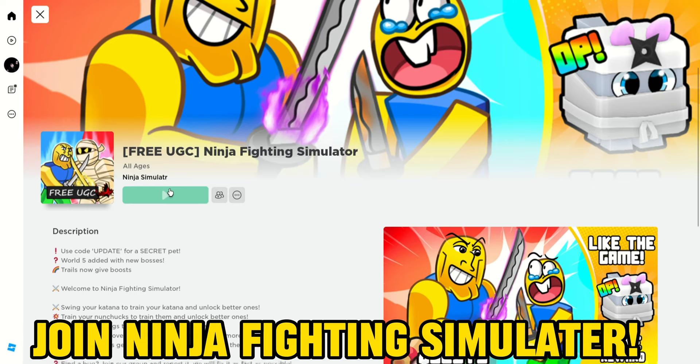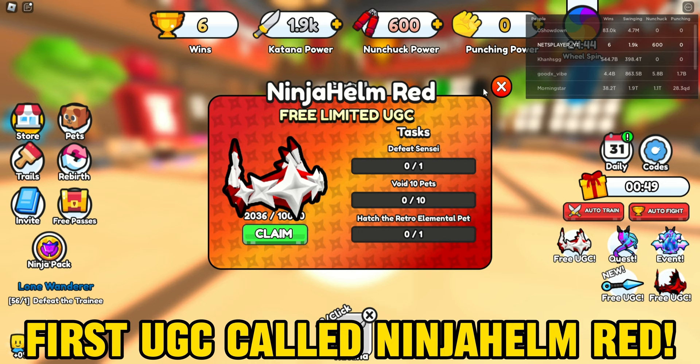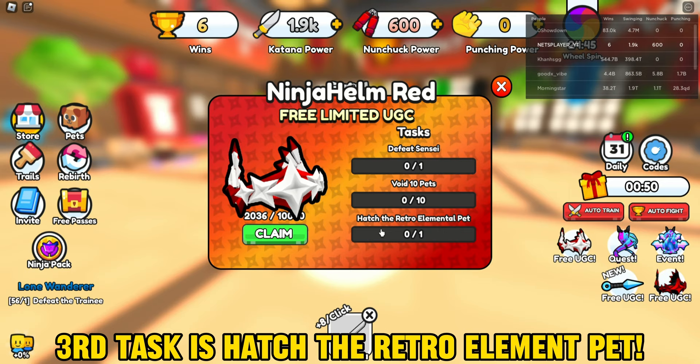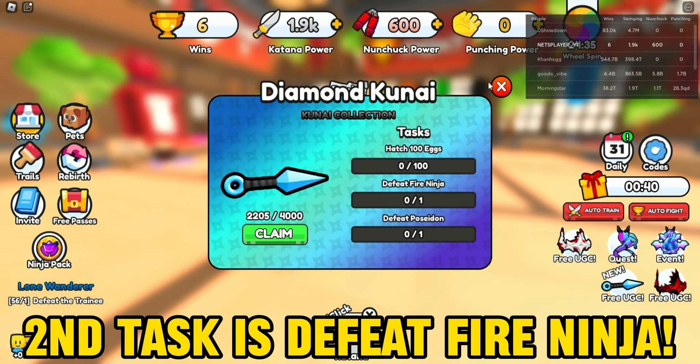Join Ninja Fighting Simulator — there are three UGCs in this game. The first UGC is called Ninja Helm Red. Its three tasks are: defeat Sensei, void 10 pets, and hatch the Retro Element pet. The second UGC is called Diamond Kunai. Its three tasks are: hatch 100 eggs, defeat Fire Ninja, and defeat Poseidon.